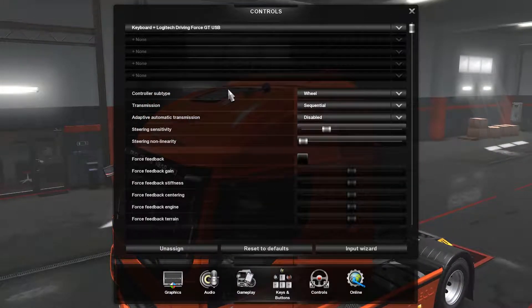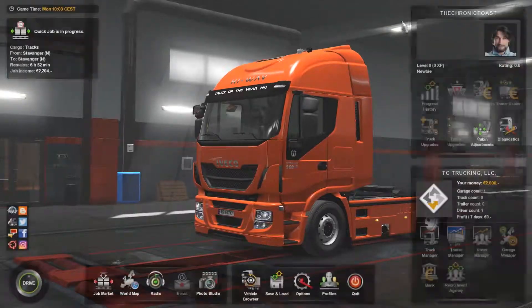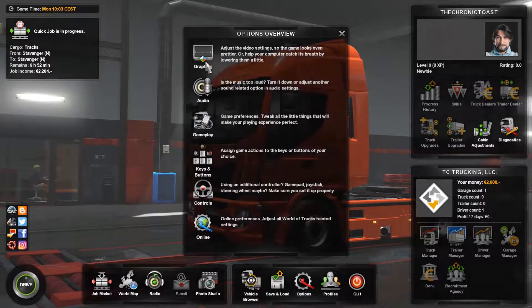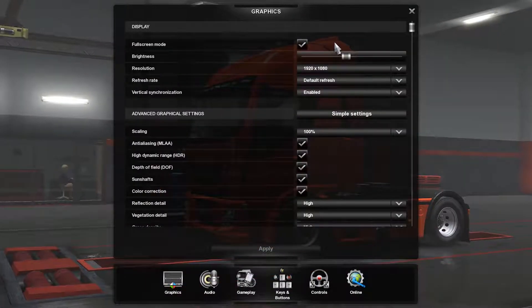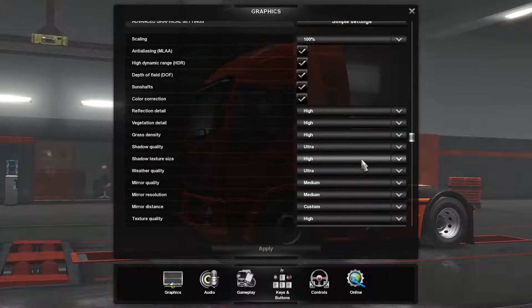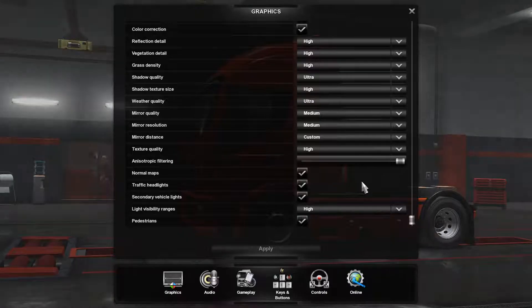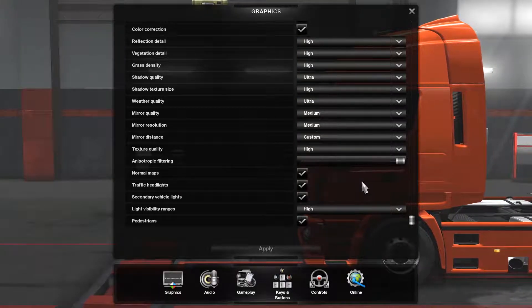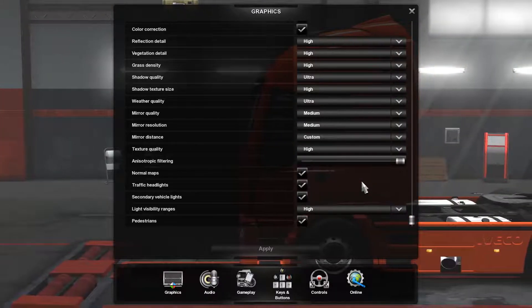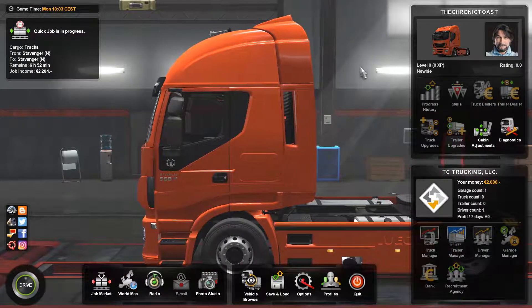I don't have a separate H-pattern shifter, so I'm using the sequential shifter that is on the unit itself. I also don't have a clutch, so I'll be using the automatic clutch. As far as graphic settings, nothing too crazy right now. Still rocking 1920 by 1080, default refresh, 100% scaling. Most everything is on high, ultra, or medium. I am still running a 970 4GB card, the Pit Boy Edition - pretty much the creme de la creme of the GeForce 970 series cards. It runs everything I need just fine right now, including recording.